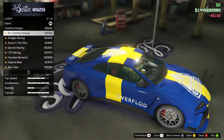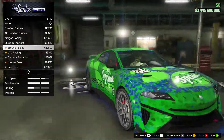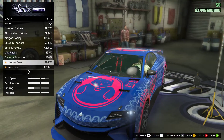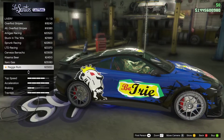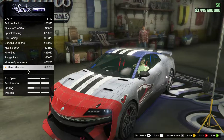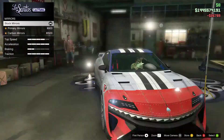Lights, neon. I'm just going to stick with blue, I think, with this car. Flush stripes — that's not bad. Yellow. Amigos. Stuck in the 90s. Sprunk. LTD Racing. Service. Barancho. Kiss My Beer. Zero Gas. Raga Rum. Muscle Gymnasium. Mean Machine — why not, right?